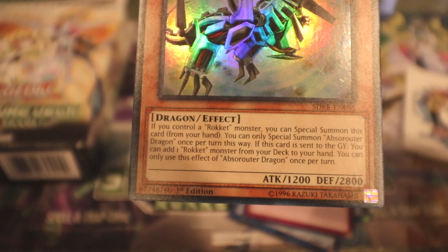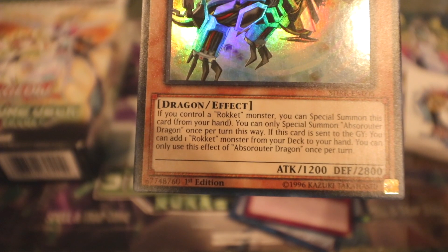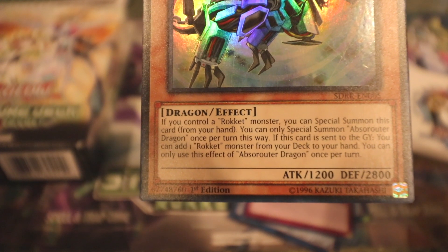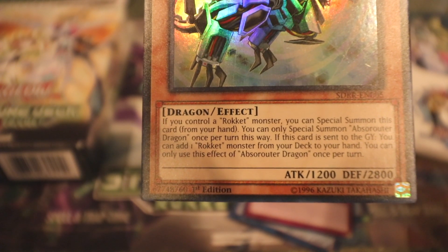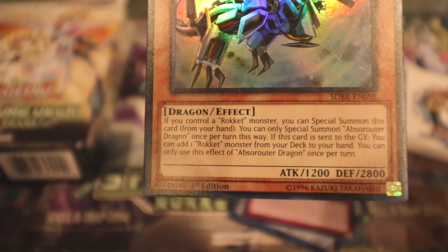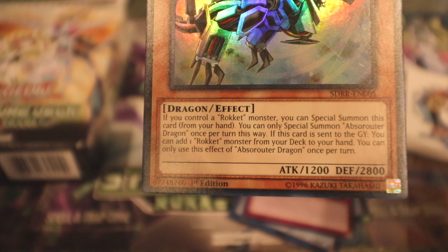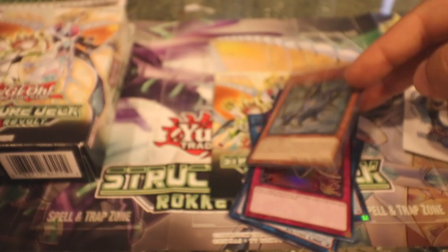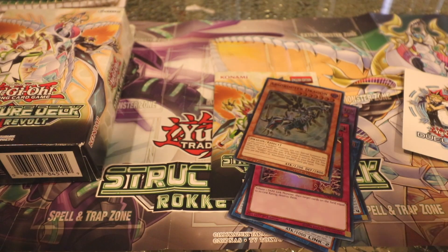We've got the Abzo Router Dragon — hope I said that right. It's a dragon effect monster with 1200 attack and 2800 defense. If you control a rocket monster, you can special summon this card from your hand — you can only do that once per turn. When this card is sent to the graveyard, you can add one rocket monster from your deck to your hand, also once per turn. It's dark, so there you go — a quick way to get some of those links out.